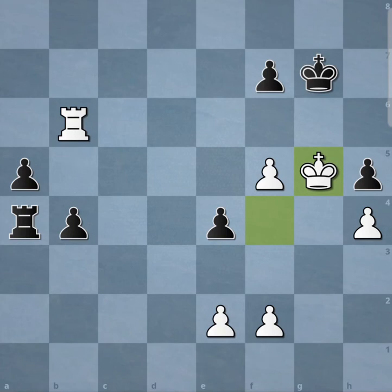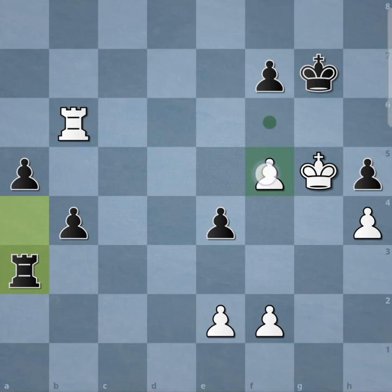You can see in this case, this is exactly how Black could end up in trouble. For example, check, Kh7, Rb7 — and Black had better look for a way to bail out.